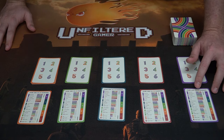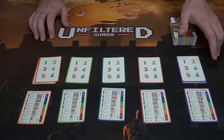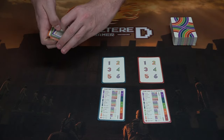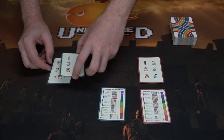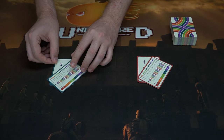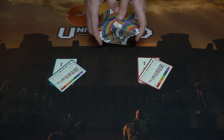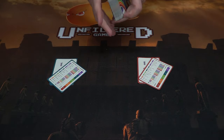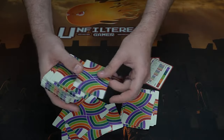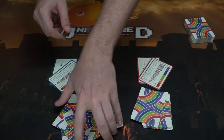Once everybody has their cards, you choose the number of players. For a two-player game, remove green, purple, and orange player pieces. Each player starts with one point. Take the deck of cards, shuffle them up nicely, and deal out each player's hand. Every player gets 15 cards. The rest of the cards won't be needed until the next round, at which point you shuffle up and deal again.